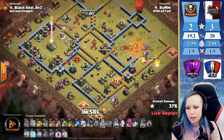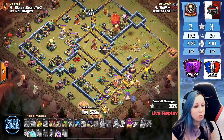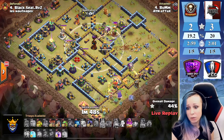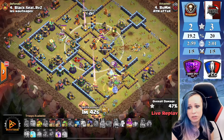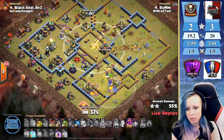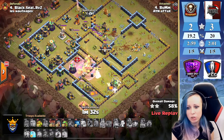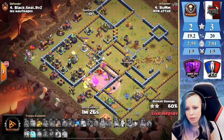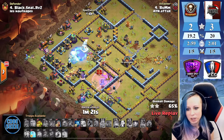Looks like we're gonna start with dragon riders from the bottom side. Deploying just one skeletal spell to distract all the defenses around — slumber especially sent for that multi-inferno in the middle. But that inferno dragon got distracted by air skeletons. We still have a dragon rider there — one minute 38 seconds, time is looking good. Headhunter is going for the enemy queen — beautiful Warden ability!